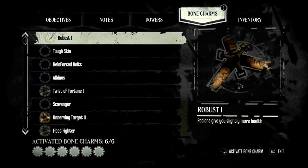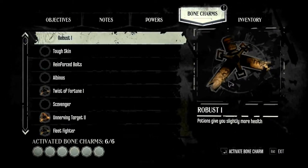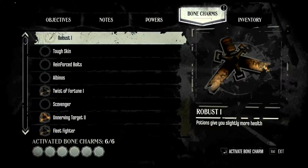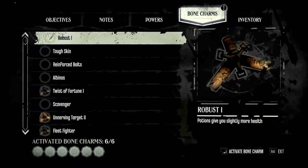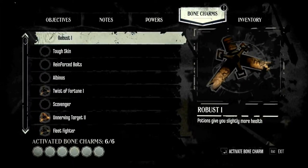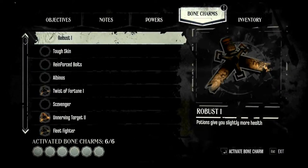I just love to look at design docs and hear the mentality of developers. Potions give you slightly more health. That's not bad, but I've already got all my slots full and I've got other stuff. Definitely when you're playing this game, one of the upgrades you should go for as soon as you can is having more bone charm slots — it will help you out.